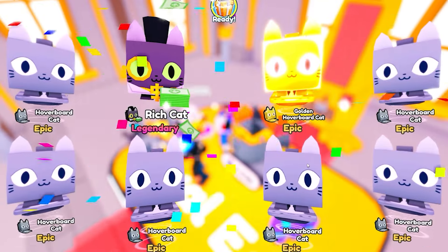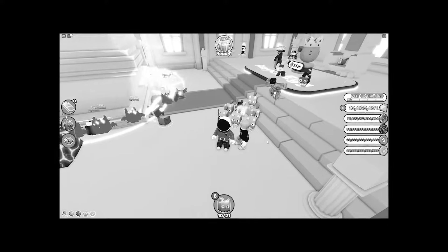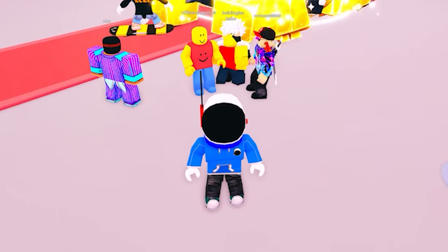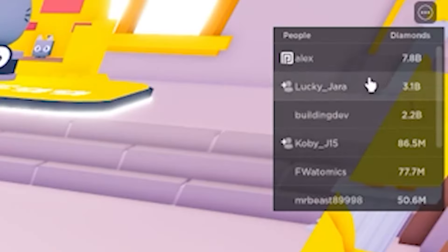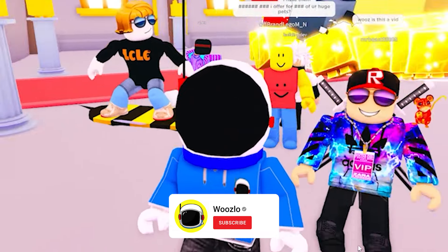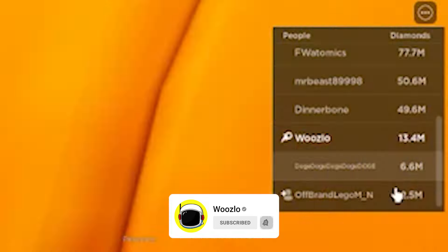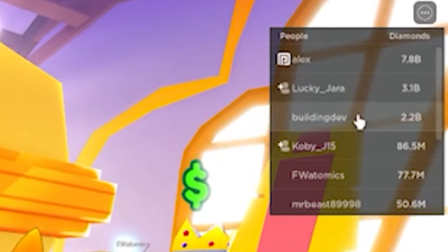We don't get it, but I have more of a cat army — oh wait, this is Queen Tabitha's army. They also added a brand new feature where you can see how many diamonds everybody has in the server. Listen, Pet Simulator, why are you trying to expose me? I'm down at the bottom — I'm one of the lowest. I only have 13 million; everybody's got billions. Why are you exposing me like that?